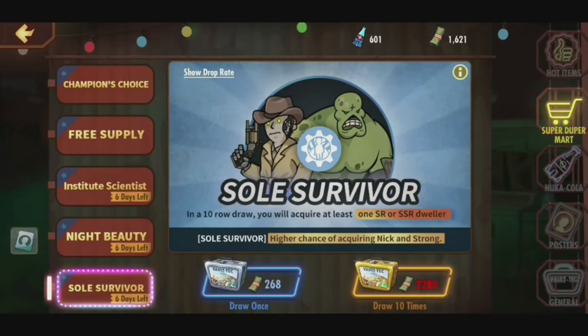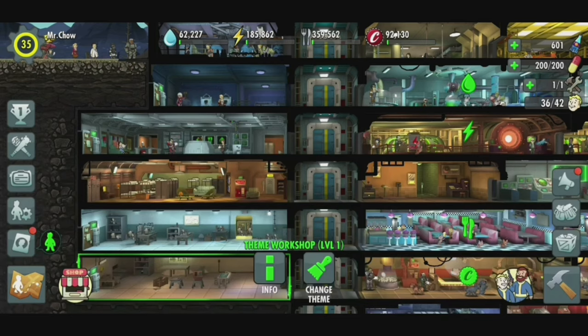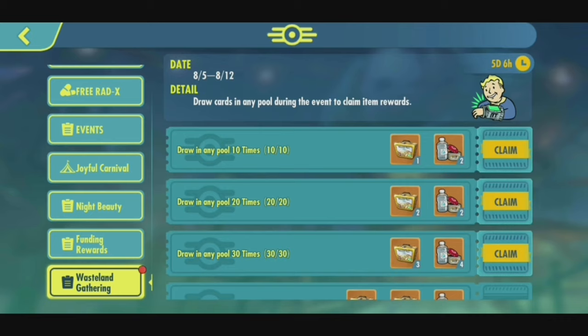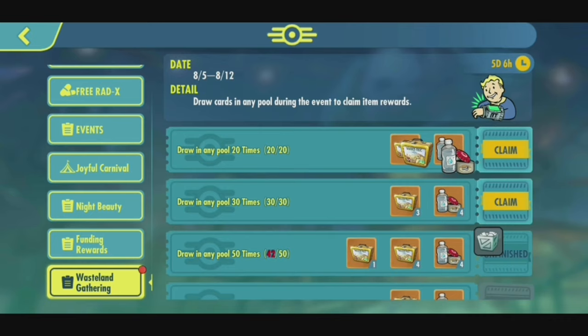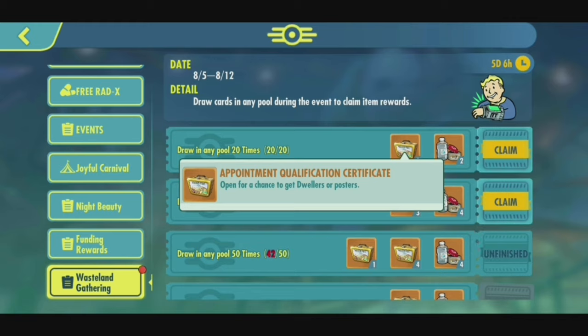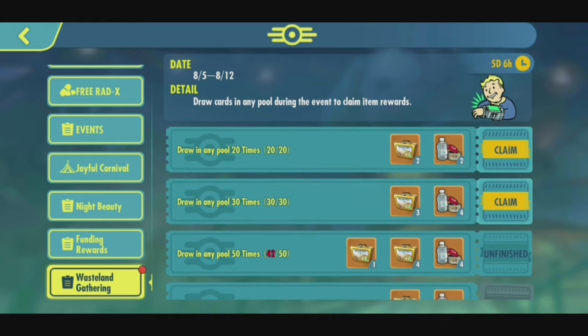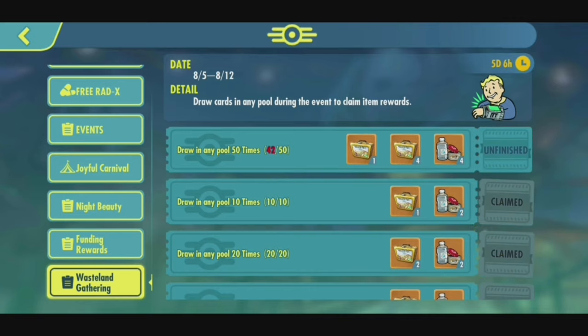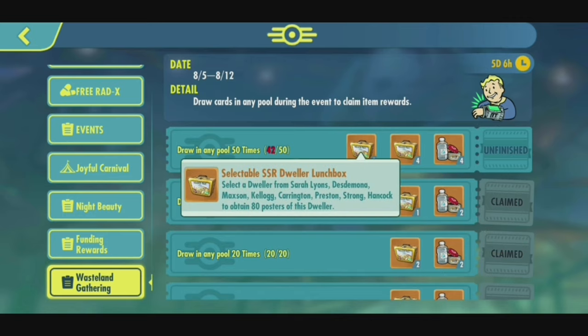I still have 8 draws to do. If we look over here at Wasteland Gathering — claim. So what we have here are appointment qualification certificates. These are chances to win another SSR. This is the consolation prize, so I get to choose between Sarah, Desdemona, Maxson, Kellogg, Carrington, Preston, Strong, or Hancock. Okay, so let's do the 8 draws.